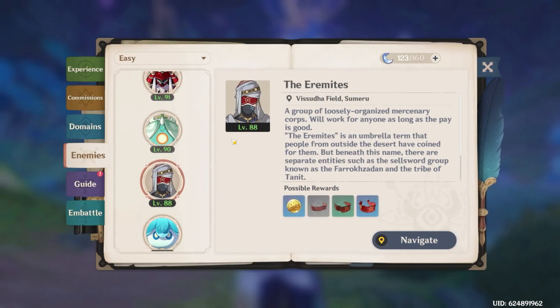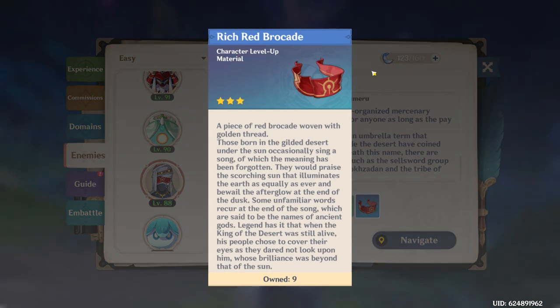As for Dory's mob drops, you're going to want to fight the Eremites which can be found all throughout the Sumeru region. I will leave a link to a map down below if you want an easier way to grind these, but you're going to want to farm them for some of their Rich Red Brochets.